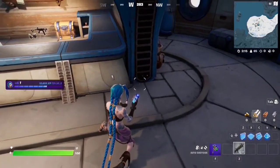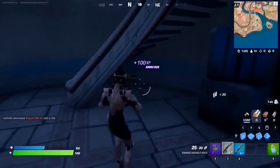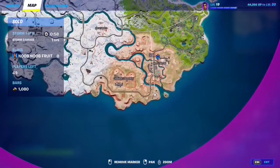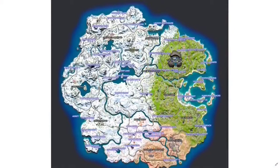For this quest you need to open 10 ammo boxes at landmarks. You just find these ammo boxes and open them — open 10, but make sure you are at a landmark, not a named location. Right now I'm at the Seven's Outpost landmark. Here's the map — everything in blue is a landmark. Just go to any of the blue landmarks and open ammo boxes. There are a lot of landmarks all around and you'll likely unlock this quest just by playing naturally, but if you want to do it on purpose just go to one of these landmarks and open 10 ammo boxes.